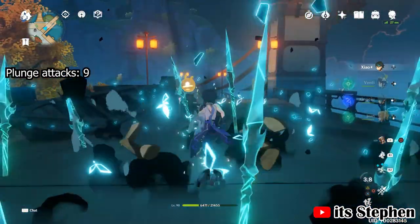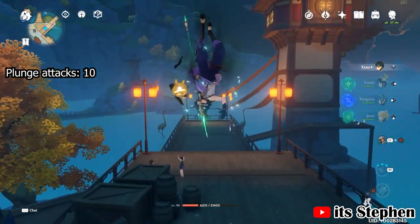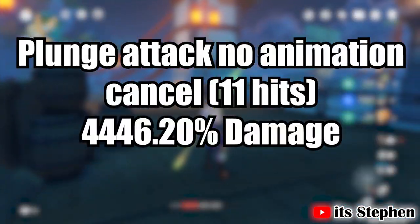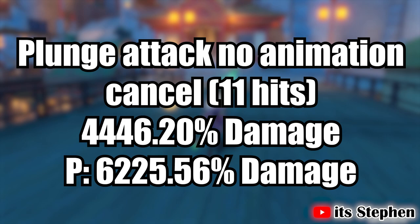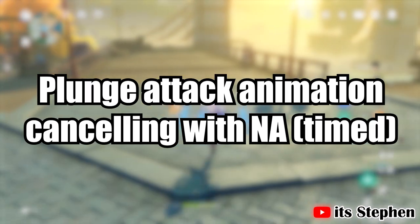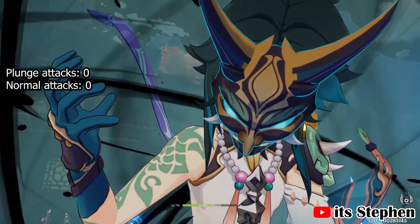For his plunge without any animation cancelling, Xiao will do 11 plunge attacks during his burst, dealing 4,446.20% damage. The problem with just plunge attacking like this is that you waste a lot of time jumping into the air. If you minimize this high jump you can plunge attack more. If you also hit them with your spear before landing, you will deal plunge damage, and in this case the damage you'll deal is 6,225.56%.